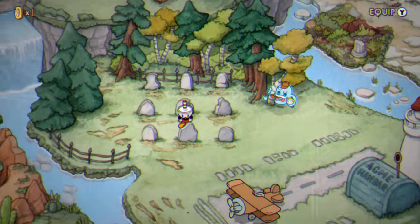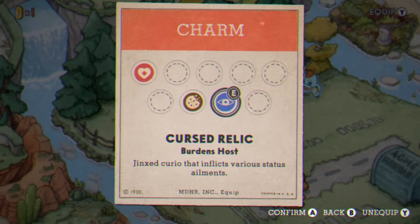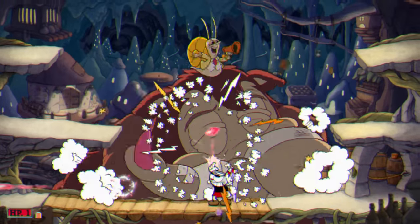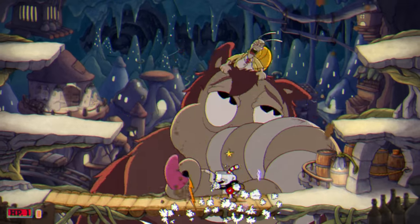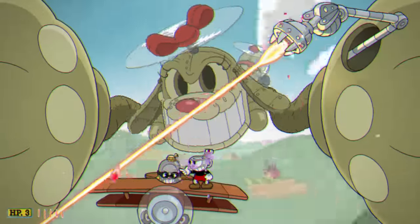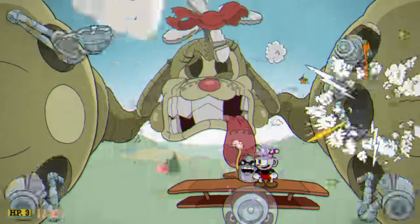Next up, we have to turn the Cursed Relic into the Divine Relic. To do this, we will need to complete boss fights with the Cursed Relic equipped. The Cursed Relic will spawn you with one HP, and every time you shoot your gun you will shoot a random weapon — that is how you're going to have to complete boss battles. To fully empower the Relic, you will need to do seven total boss battles with it equipped.